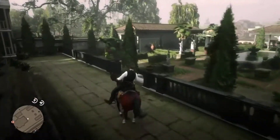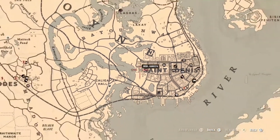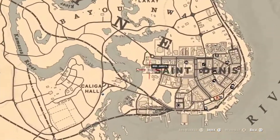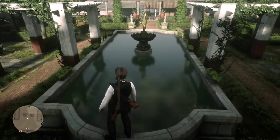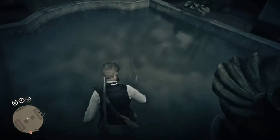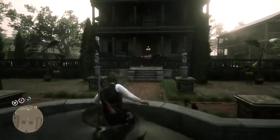Let's just get straight into the video. First of all, you're going to want to come to this location on the map — right here. You get to the point right beside the 'S' and you walk into here. There's a little fountain. As you can see, there are no fish at all — it's just a plain old fountain.